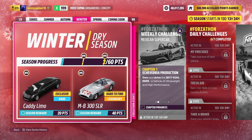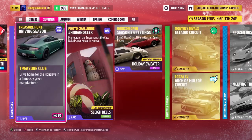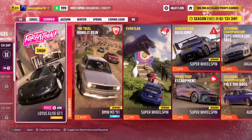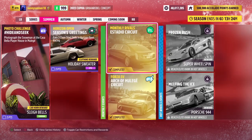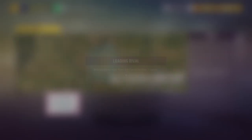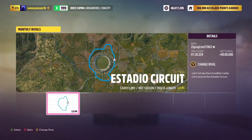Now you guys are like, 'Do I really have to wait two weeks for this car?' I'll save you some time — you don't really have to. I'll tell you how to use it for free, but it's not going to be owned. If you go over to monthly events, you can do this event in summer, autumn, winter, and spring. There's this monthly rivals event where you can use the limousine itself. When you click on it, it will be in this Estadio Circuit, which you can race to beat a rival, or you can just showcase the car.